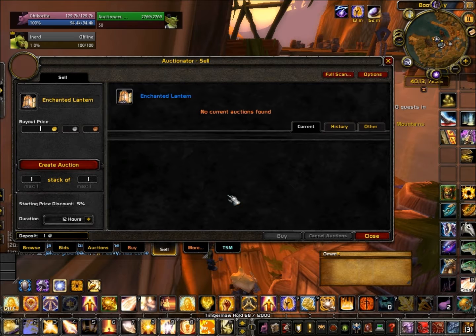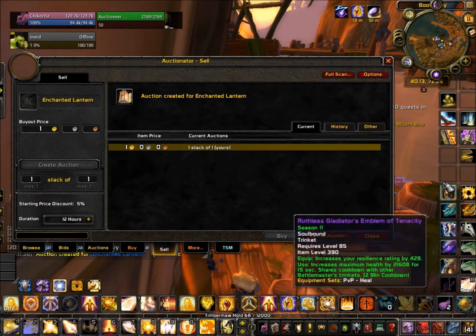As you can see now, a Horde character — my friend — is putting up the auction for one gold and my Alliance account is buying it for one gold. What you want to be careful with is avoiding other people around that could potentially steal your item from you if you are not fast enough.